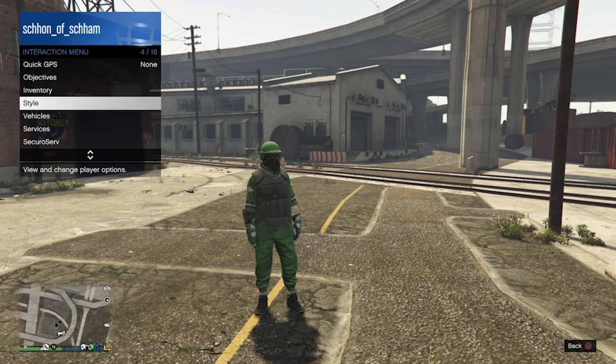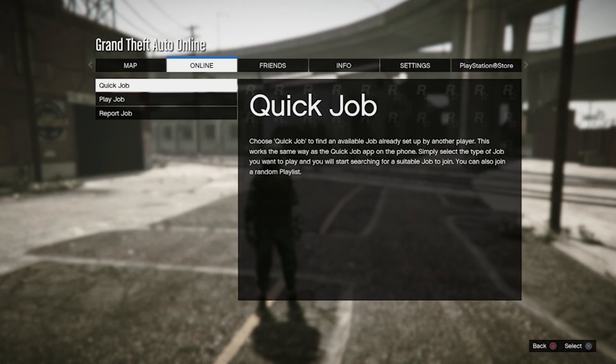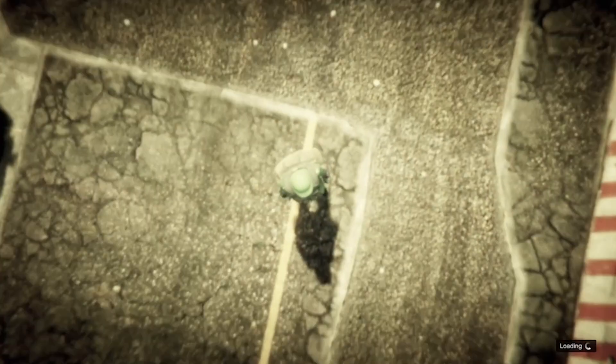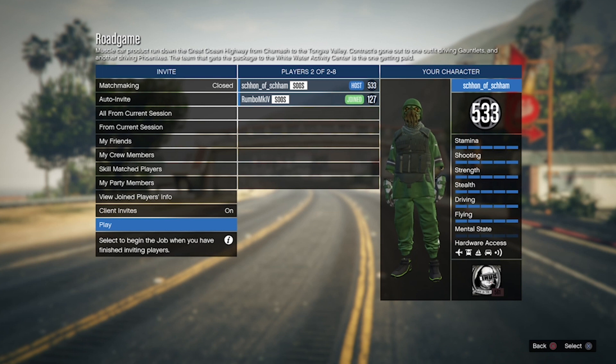This was recorded just after the most recent patch. In order to start off this glitch, pause the game, go to Online, Jobs, Play Jobs, Rockstar Created, Versus, and start up Road Game. Once you have loaded into the job, set the clothing style over to Themes.